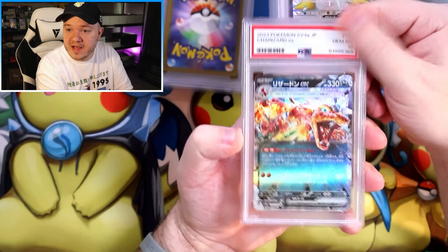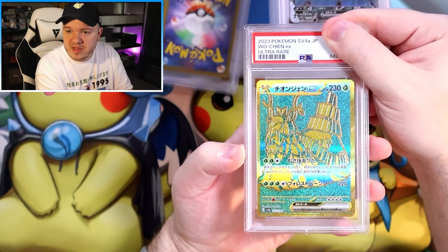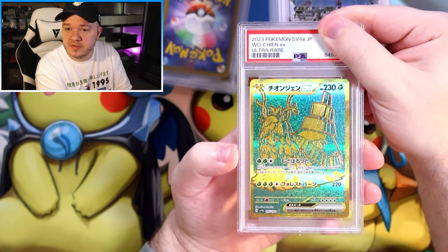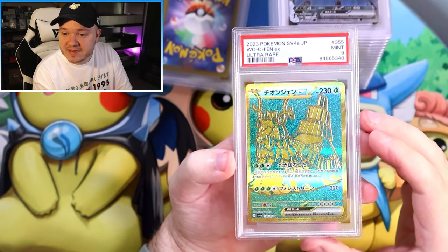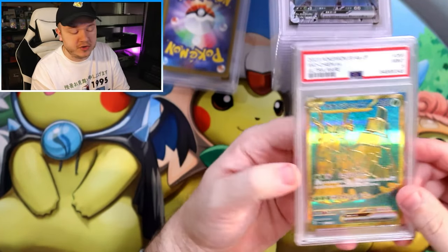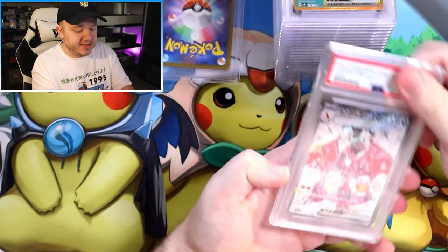We've got another Charizard EX in a 10. Then here's the Wo Chien — that's the etched gold foil one we got, probably my least favorite of the legendaries or mythicals, whatever they are. What did the Wo Chien get? A 9. That's pretty brutal in my opinion, but I do really like these etched foils — very cool. This one will probably go up to the comic book shop; I like to put my 9s up there, I get a better percentage rate and they tend to sell well.